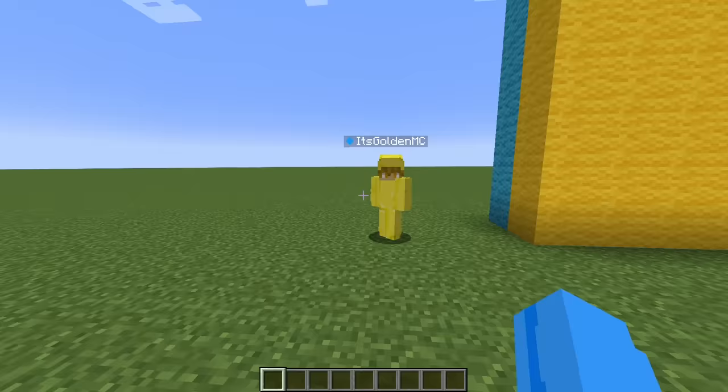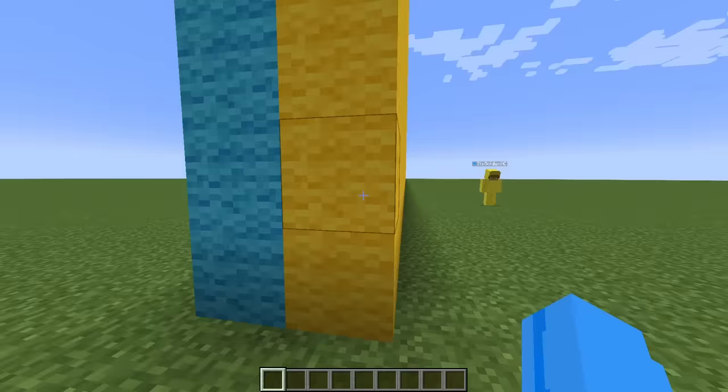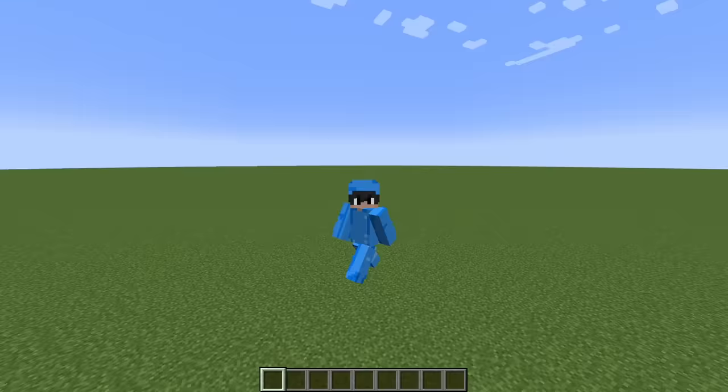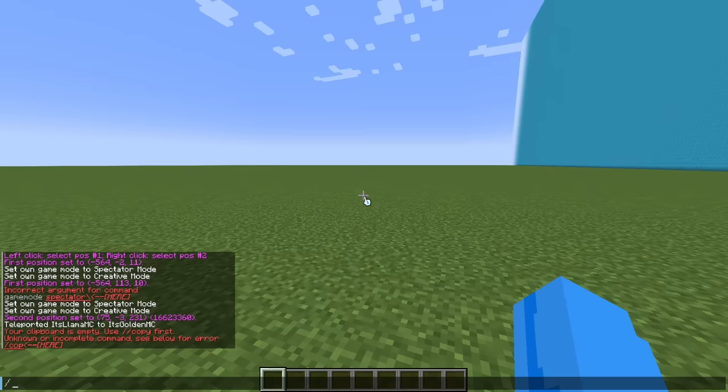All right, Gold, which side do you want? Obviously the yellow side because it's the better color. Well, obviously yellow is the worst color, so I'm going to take the blue side. Here we go. And now that we're on the better side of the wall, we can go ahead and use our commands to cheat.